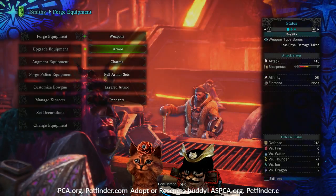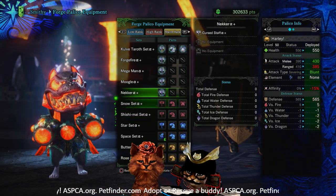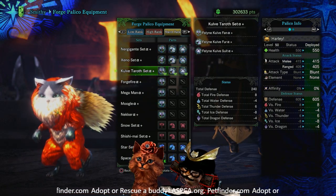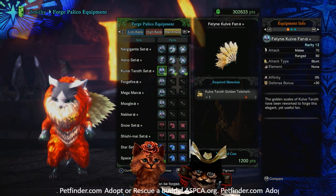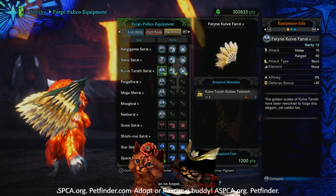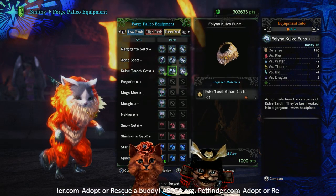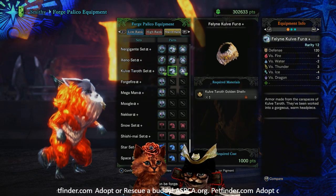We do have to cover the palico real quick before getting to colors. The palico set looks pretty much the same as before — maybe a little less fluffy. The palico weapon has a plus-30 defense bonus and is oddly enough a blunt weapon with no element, which is strange given all the blades on it. For the gear itself you have 120 defense per piece, and the resistances are actually kind of inverse compared to the player set — the dragon resistance is quite a bit lower and the ice is higher.